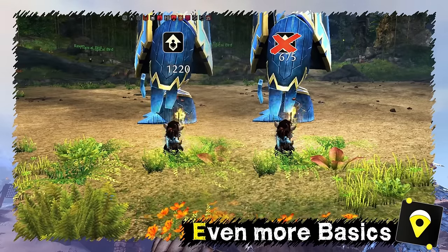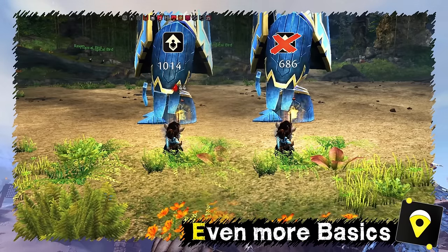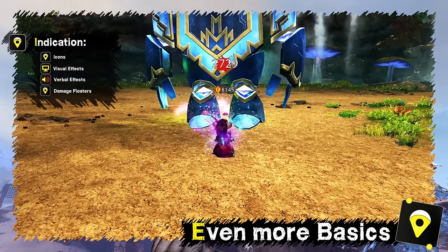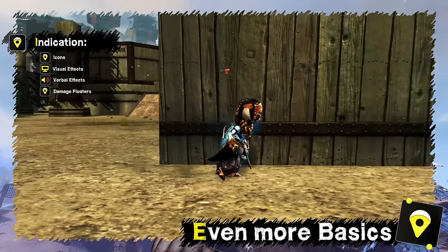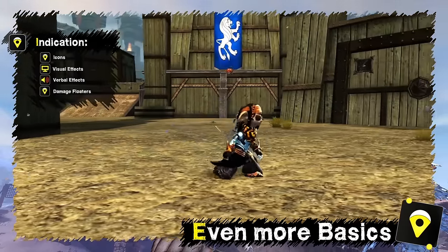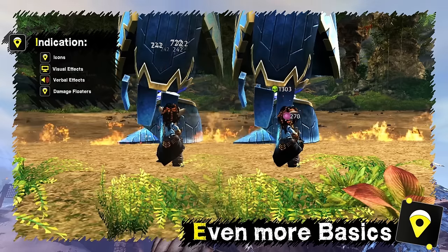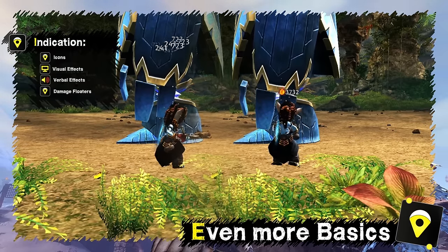On top of their effects, some classes can benefit from boons and conditions even more. For example, certain traits can increase base damage for each condition on a target, or modify skill damage if the target has certain conditions. Ongoing effects are indicated not only by damage floaters and icons above the skill bar, but also often visually and verbally — you will hear complaints and your character will react. You can choose between simple and fancy view with icons; the second one is more informative and looks better.